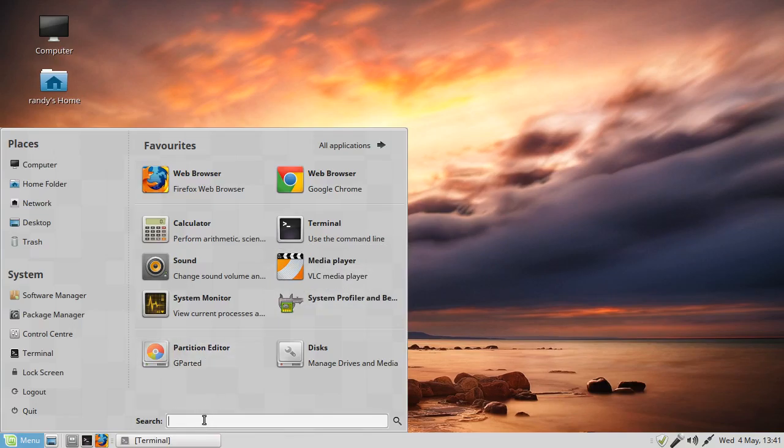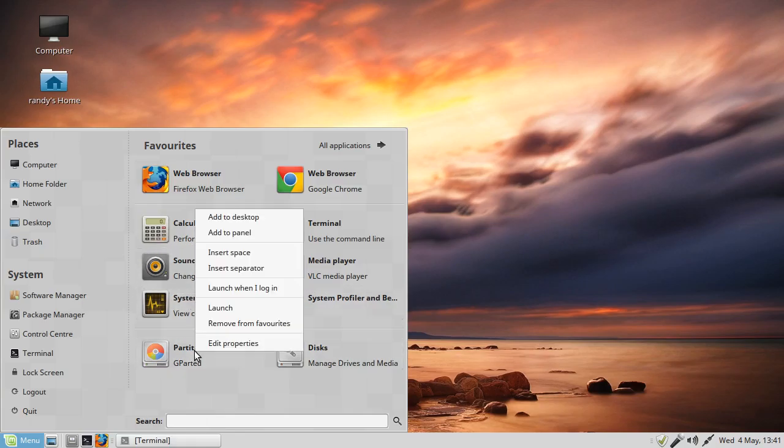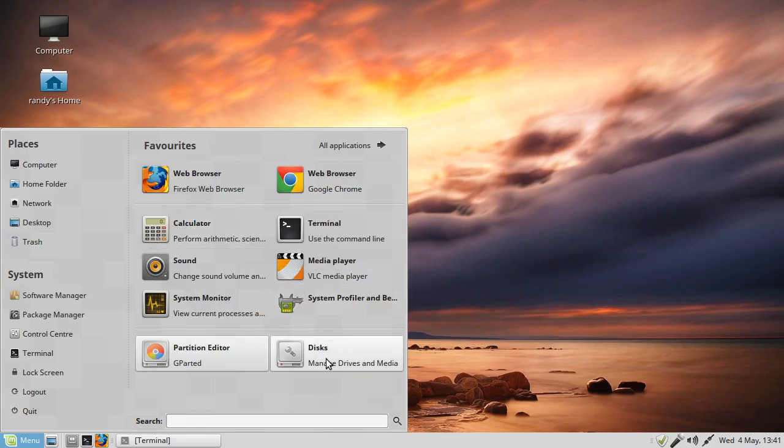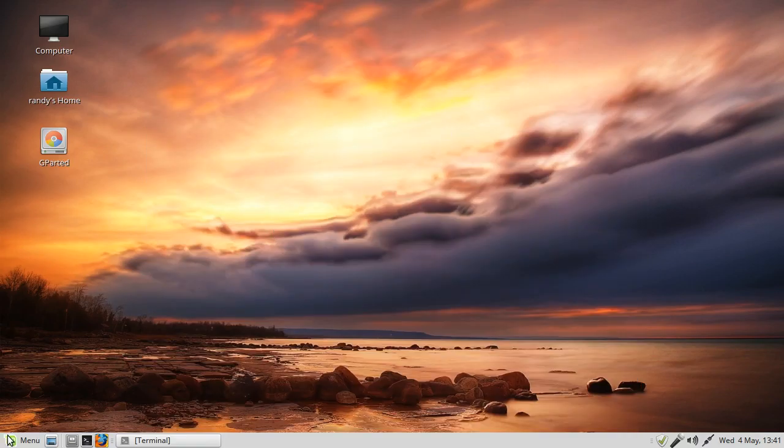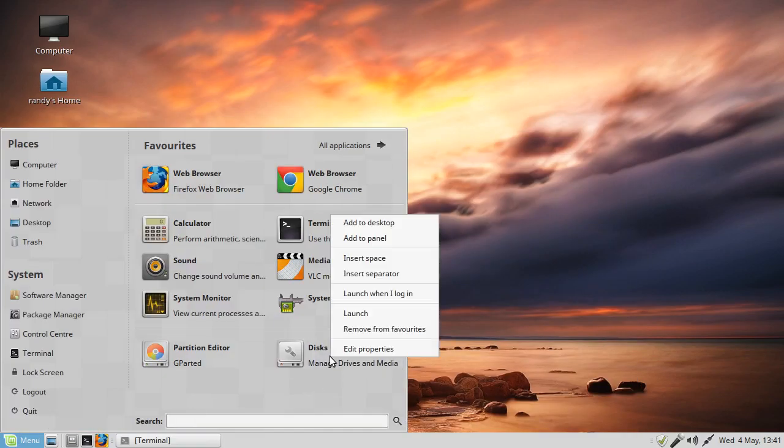We're going to bring up GParted - you can add it to your favorites or from here add it to the desktop. I also want to show you Disks - it's a benchmarking utility that tells you the temperature of the drive, the write cache, SMART CTL settings. It's very powerful.